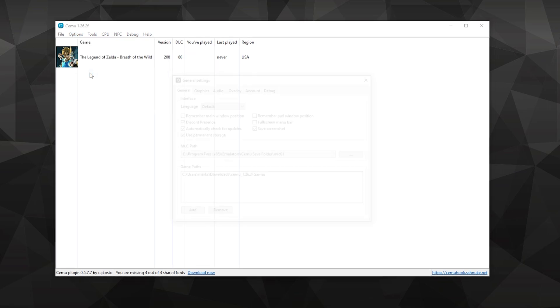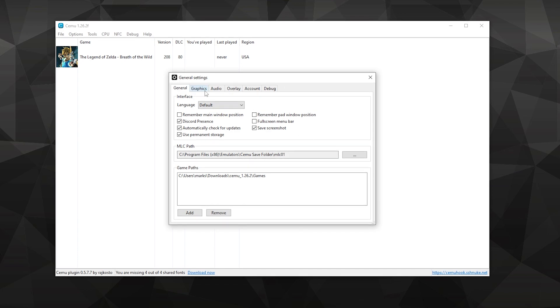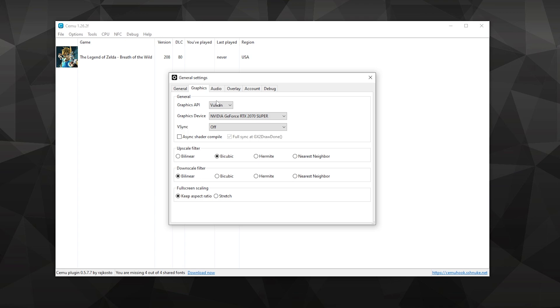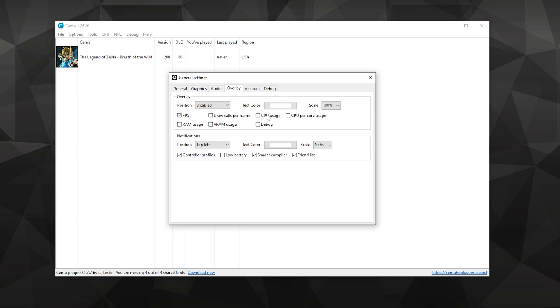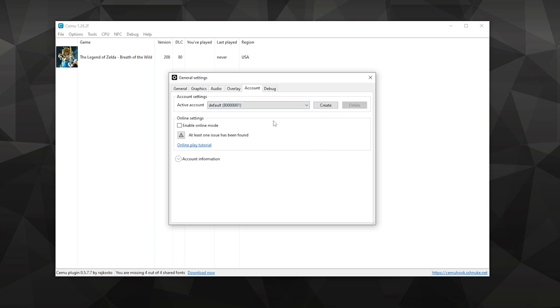Now onto some general settings — the general tab is all preference, so let's move to the next tab. If you want the best possible experience for performance and visuals, use Vulkan and be sure to use Async Shader Compile. There are certain games that have graphical glitches on Vulkan, so for those you'll need to set it to OpenGL. Be sure to use Bilinear for upscale and downscale filters, and set Fullscreen Scaling to Keep Aspect Ratio. On the audio tab, switch the API to XAudio 2. You can also adjust the volume here. The device setting determines where the game sound goes through. For Overlay, adjust the position and scaling to your liking. The Account tab is for creating new Wii U users, as well as online, which I won't go over.